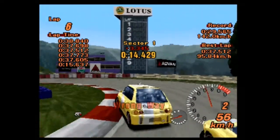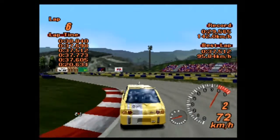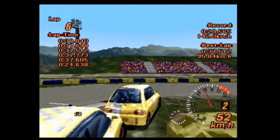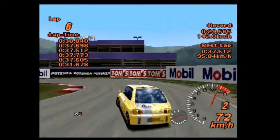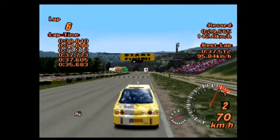All right, final lap. Let's see how well the amazing Opti Club Sport does — I was thinking it was the Daihatsu Opti Aerodown Beaks, but no, that's another version of the Opti. That's the newer Opti, which you'll get to see later on, and that is a slightly — well, it doesn't look any worse, but it kind of does.